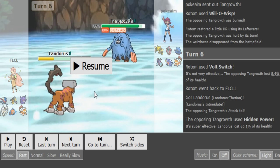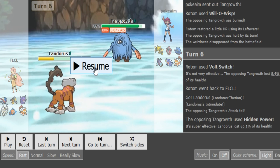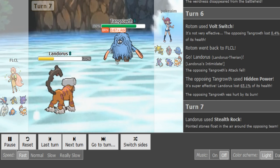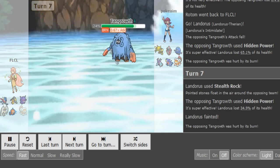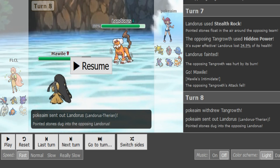FLCL volt switches on Tangrowth for chip damage and we see a Volt Switch out into Landorus. Really nice play by aim going for HP Ice and landing it on the Landorus — godly read. I really thought he'd go into Pheromosa or Gengar because those resist Giga Drain and Knock Off, and Pheromosa could switch in with Z-Fighting move. But aim got this read correct — HP Ice hits Landorus super effectively. This is FLCL's only Stealth Rocker so we'll just see FLCL throw up Rocks and aim pick off Landorus with HP Ice. Tangrowth is still pretty healthy with Regenerator.